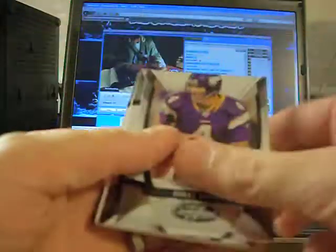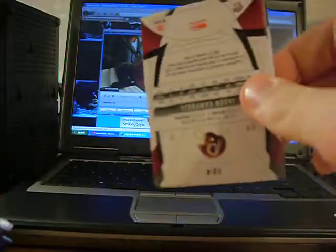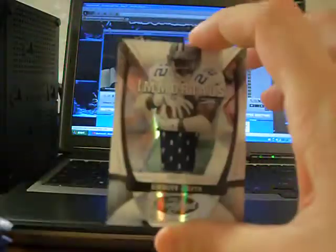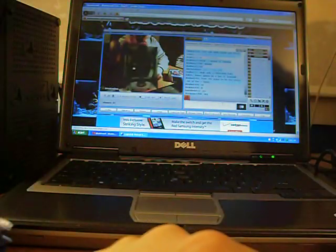Pack two. Got a rookie card of Anthony Hill, numbered 438 to 749 for the Texans. First hit — it's going to be an Immortals Jersey Card numbered 60 of 250 of Emmitt Smith, the Cowboys. Pretty nice looking.